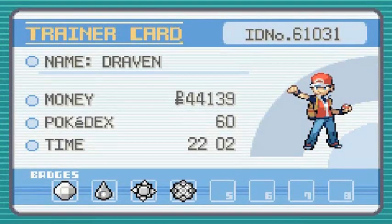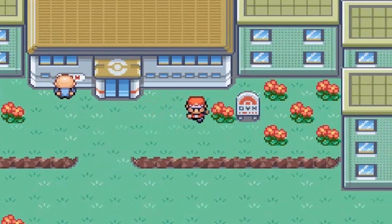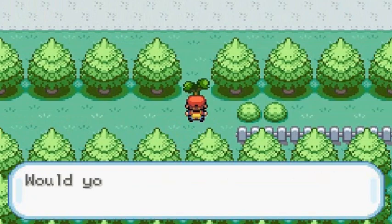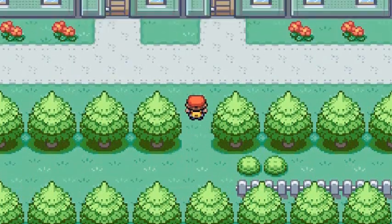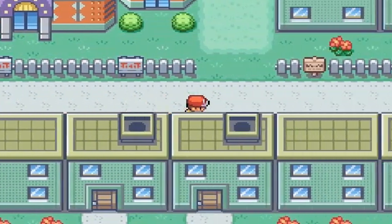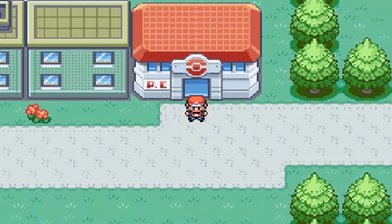That's it — four badges, we're halfway there! Luckily we've already completed the main stuff to reach Fuchsia City, including the Safari Zone. We're heading straight to the Pokemon Center to heal up, then taking care of some other business. Thanks for watching and for being patient — see you in the next episode of Pokemon Leaf Green!